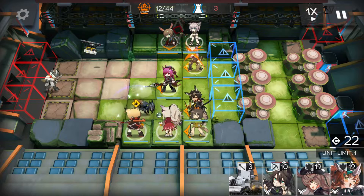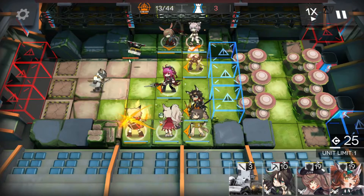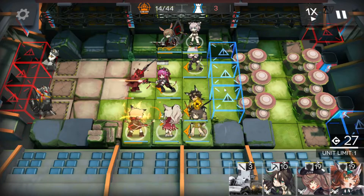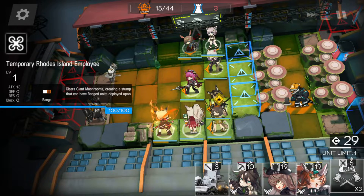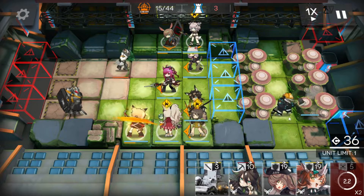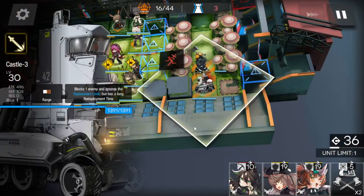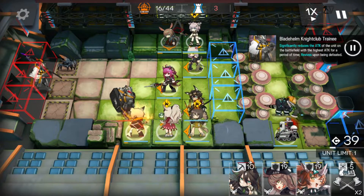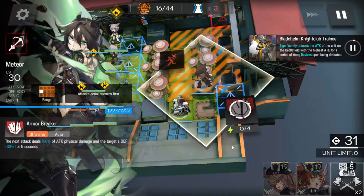This drone needs to die — full stop. Amiya's skill has activated, which is a good start. We're going to use Vermeil's skill anyway just to make sure it does. That gives us some woodcutters, and what we want to do with our woodcutter is cut down this tree here. With that we're also going to pop in Castle and Meteor.